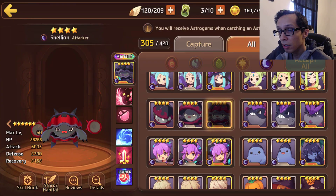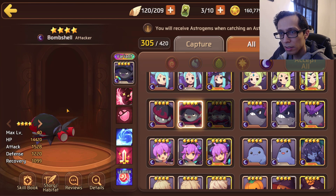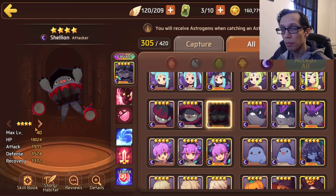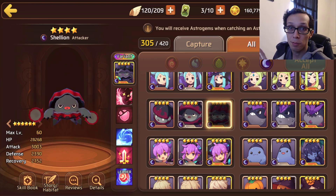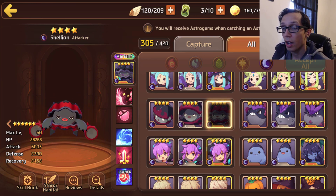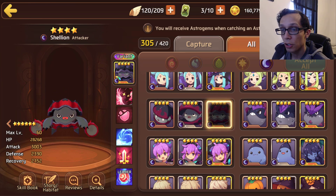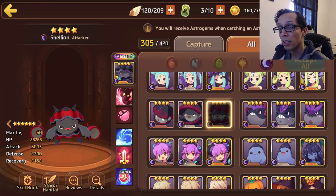Alright, so we finally have Shelly here. I don't know why this photo looks bad — it looks very pixelated — but anyways, dark Shelly is an attacker type. By the way, all the Shellys are single target only, so don't think they are AoE because they aren't. Dark Shelly is an attacker type.